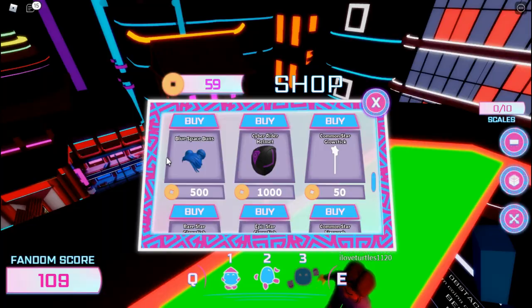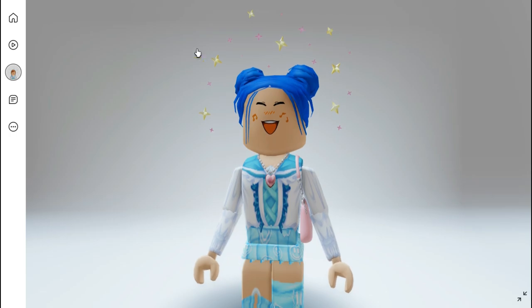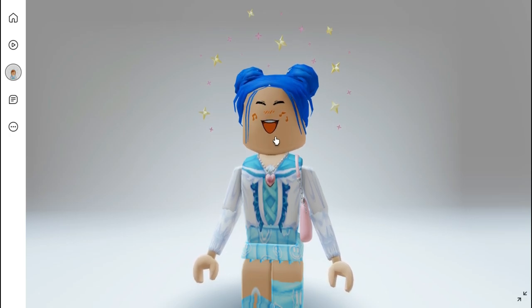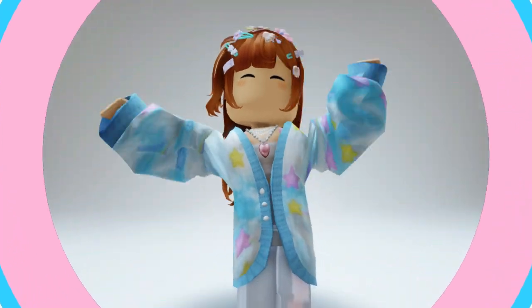And just like that, you've bought the Blue Space Buns! You can check them out in your inventory — here it is, you guys. I think it looks pretty decent for a free hairstyle. It's got the space buns in blue, and I usually don't make outfits in blue so my whole outfit looks a bit random, but I'm sure you can make some good outfits with it.